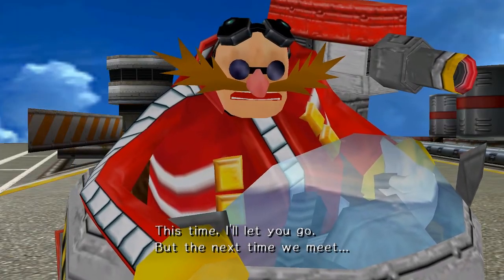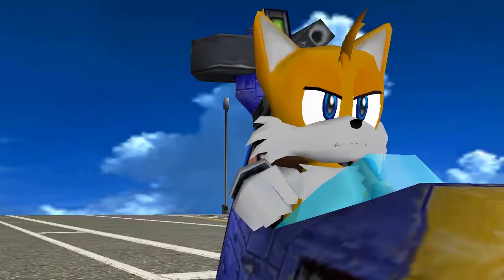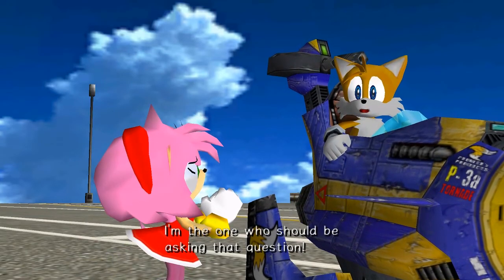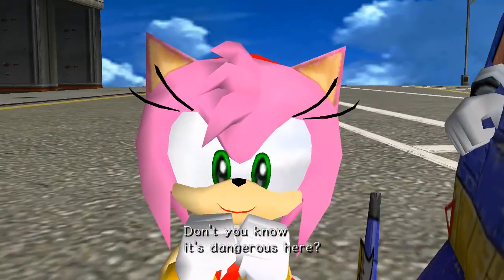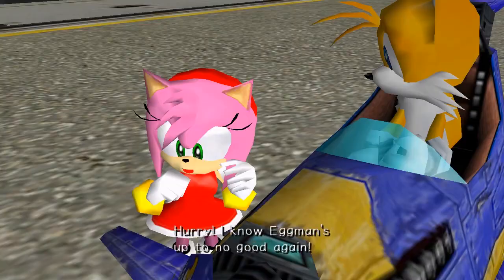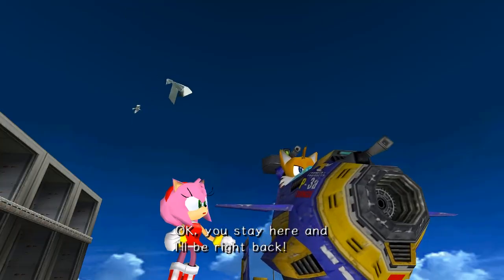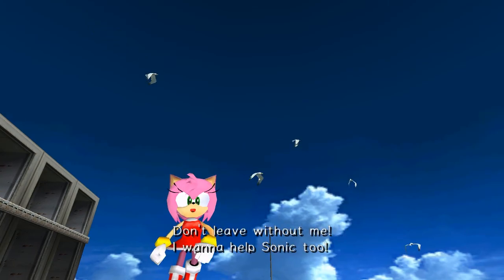This time I'll let you go, but the next time we meet, you won't be so lucky. Wow, Tails, you did it! But what are you doing here on this island? I'm the one who should be asking that question - don't you know it's dangerous here? I know, but I'm here to save my hero, Sonic. I know Eggman's up to no good again. Okay, you stay here and I'll be right back. Don't leave without me - I want to help Sonic too!